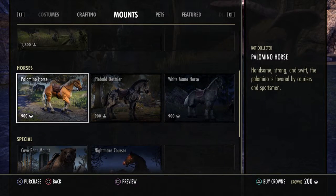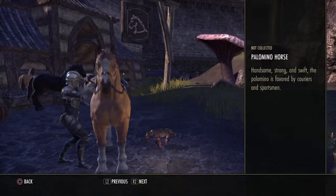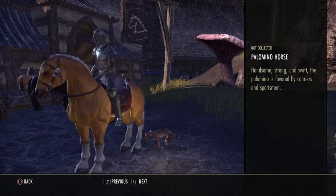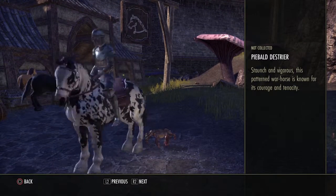From your bank account you can actually buy a horse from the crown store. It's cheap and it's like £7 from the UK. I don't know how much it is in the USA, but the horse styles are really nice.